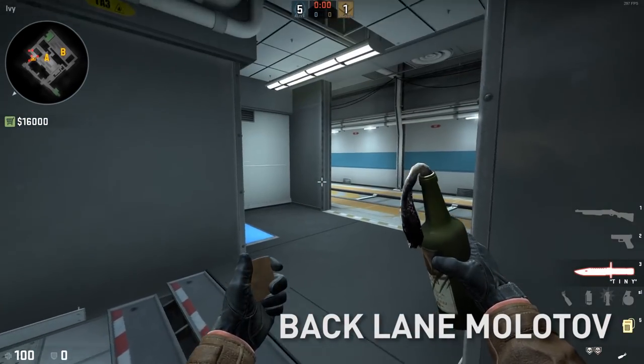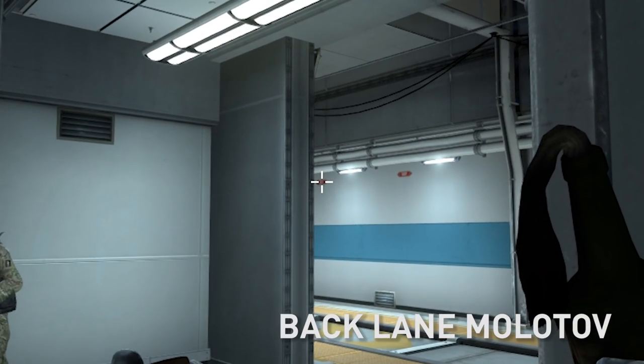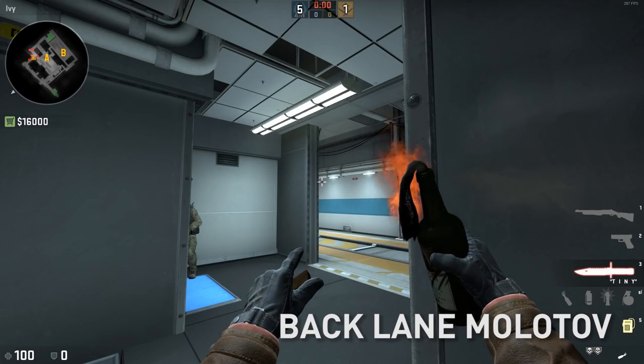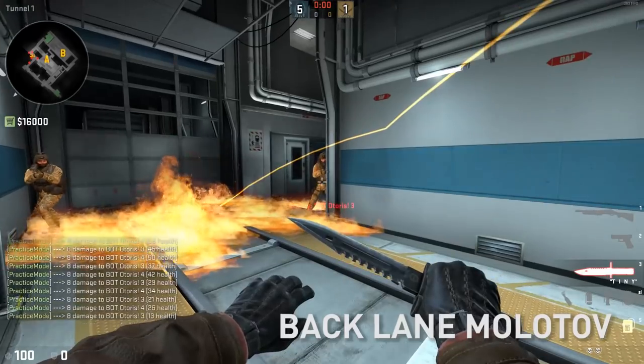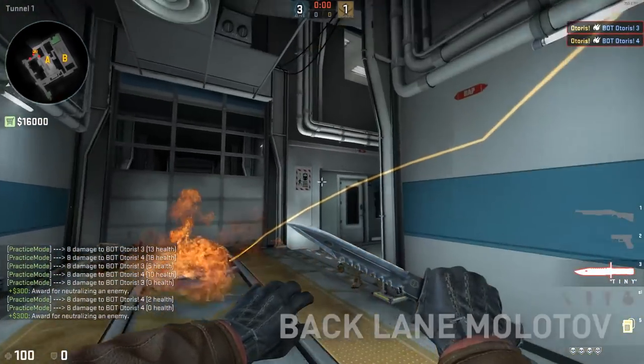One last trick is a molotov from these steps here. Just come out until you see that red strip along there and left click throw — no running, no jumping necessary — and it's going to clear out this off corner here and that corner there. So we're done with ivy.